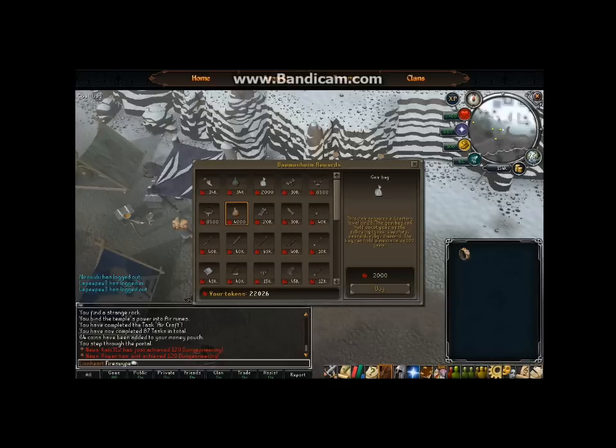Another item is the coal bag — it works great alongside the gem bag. Toss it in your inventory and it holds up to 27 extra pieces of coal. It's really great if you're power mining coal for profit, and in the mining section I'll show you a great spot to power mine coal for huge amounts of profit.